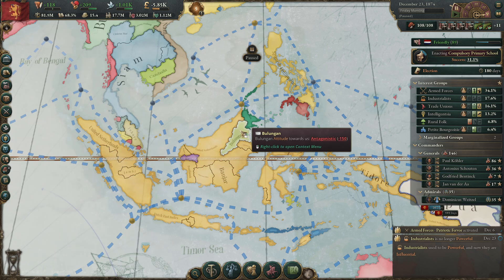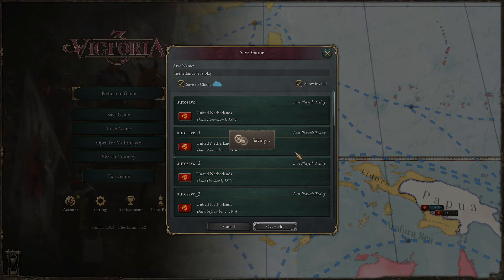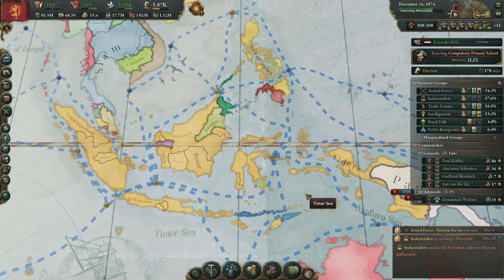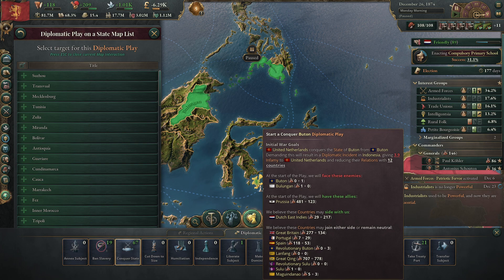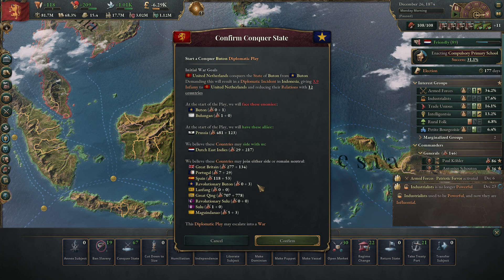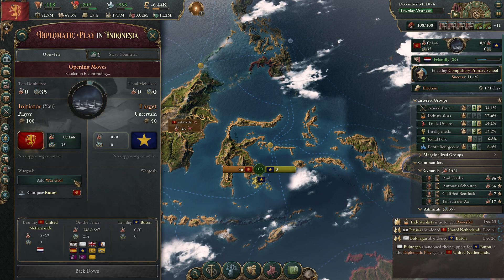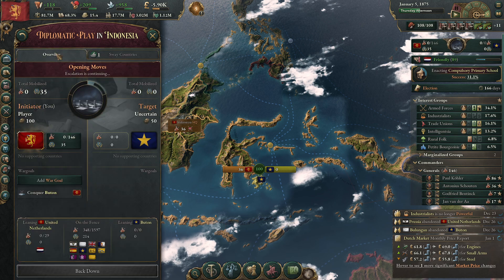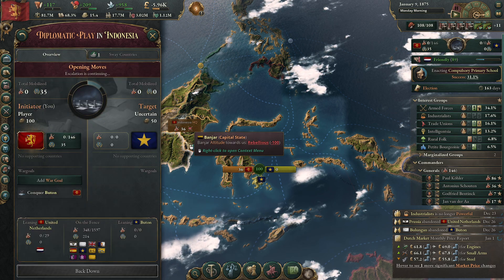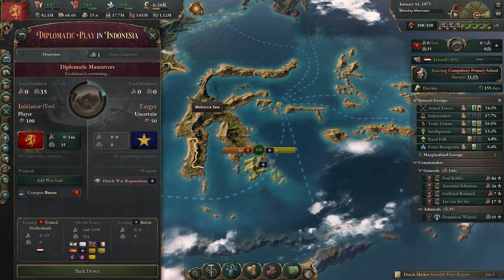Because we have an alliance with Bulungan we can take both — let's just play over rights. Let's always save the game before I go to war. Conquer the state of Buton and Bulungan — that sounds like a great idea. Bulungan said no because they're not in the list — so it's going to be my own war then.